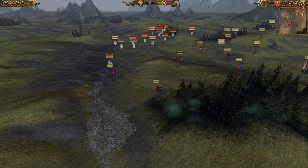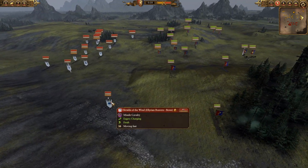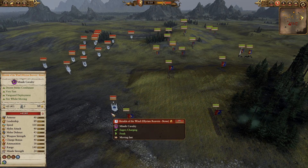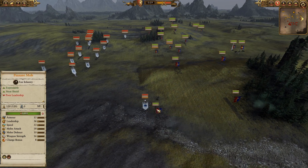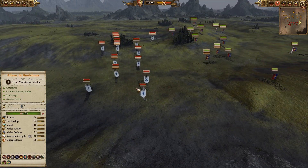Now let's take a look at what the High Elves have brought today. We have the Heralds of the Wind and Leering Reavers with bows — you don't often see that unit; you pretty much generally just see the base unit.